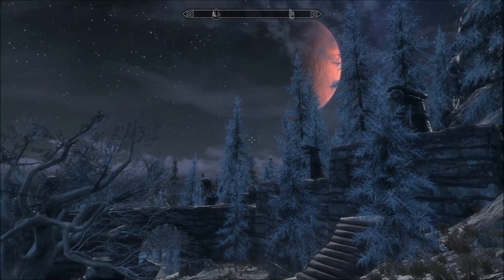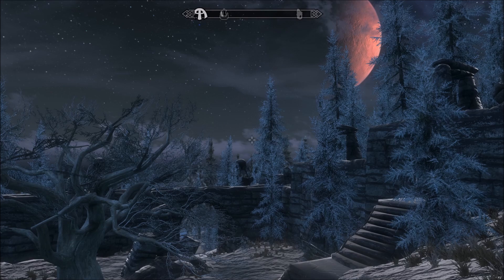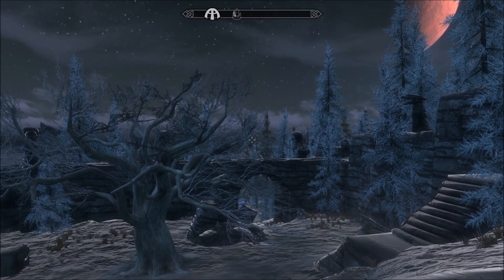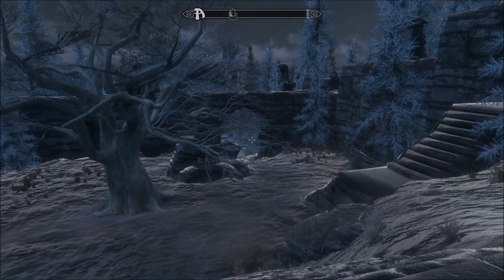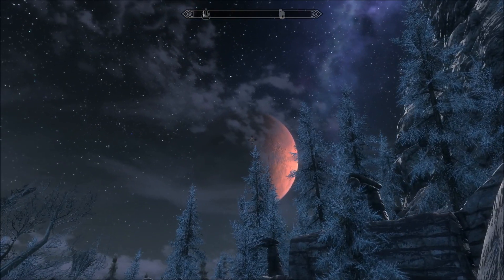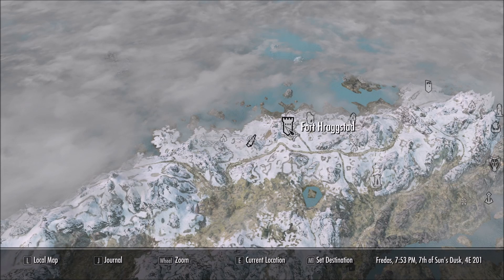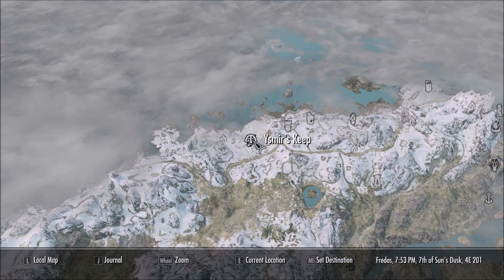Hi everybody, for my beautiful evening in Skyrim. Today I'm looking at Ismir's Keep by Smithers the Woodsman. That makes me laugh just looking at that — Smithers the Woodsman — because automatically I think of the Simpsons. I don't know about Smithers being a woodsman. Unlikely. I'll show you where we are on the map. There's Fort Ragstad and there's Deepfall Barrow. We are here.